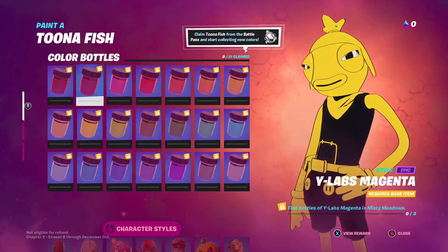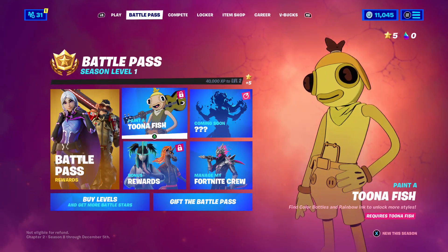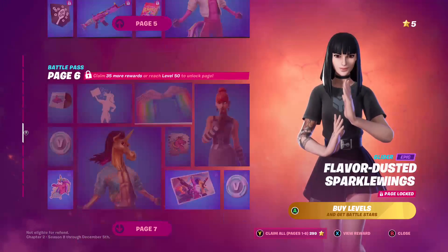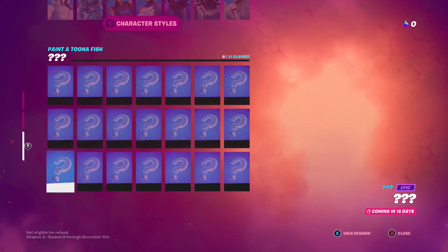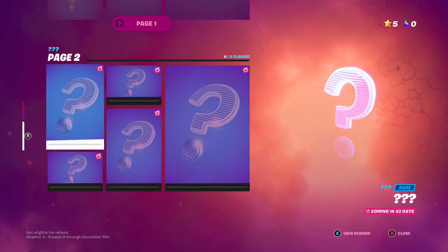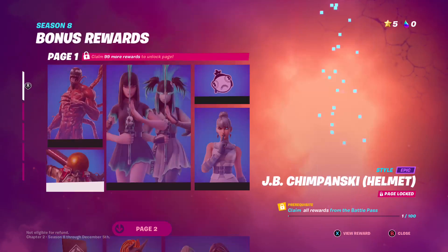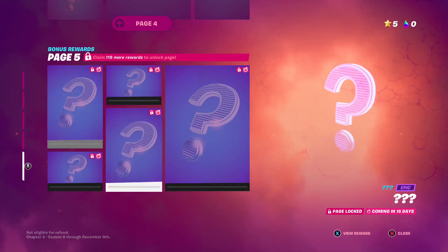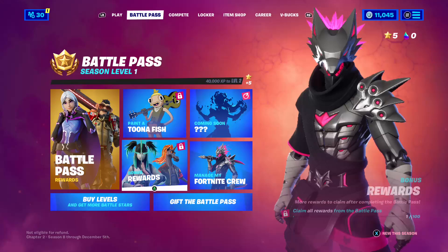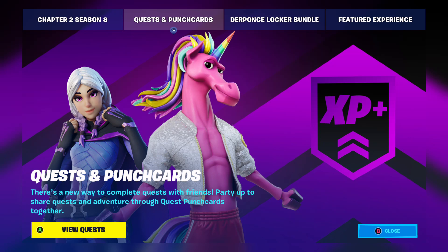I suggest unlocking the deeds first, then claiming everything else. That's pretty much the battle pass — all nine pages. Check out my battle pass video for all that. Tuna Fish and all his stuff, the secret skin comes out in 43 days. The bonus styles you can unlock now depending on your level — probably around level 140 unlocks all of them. Super levels we have to wait 15 days, and then there's Fortnite Crew if you want to subscribe. Let's check out the quests and punch cards.